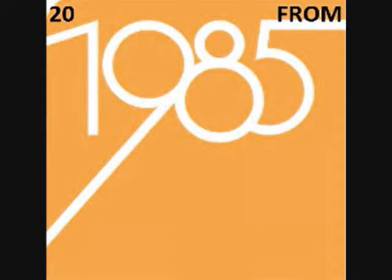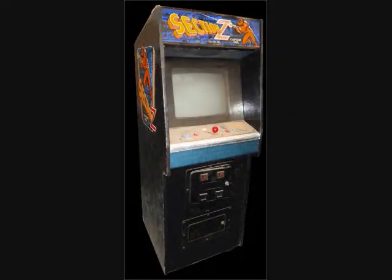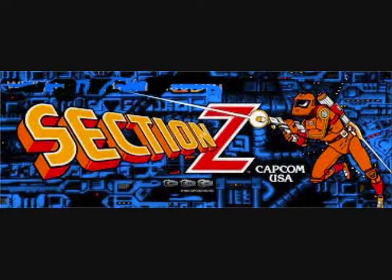Hey folks, Crazy Glamour 80 here again. This time we're going to look at game number 11 in our 20 from 1985 series. This is a classic by Capcom. It appears on a number of Capcom classic compilations, and this one is called Section Z. As the title implies, you try to reach the section by the name of Z. There are sections A through Z, grouped into areas — usually five.